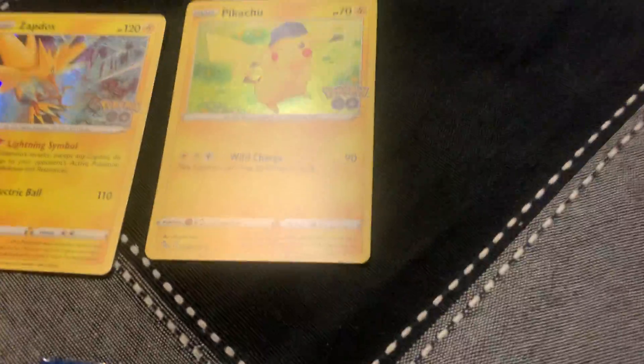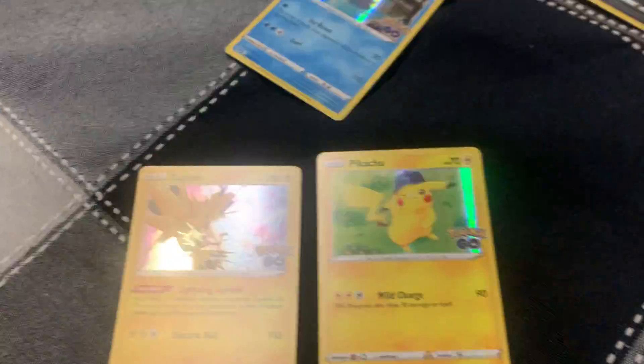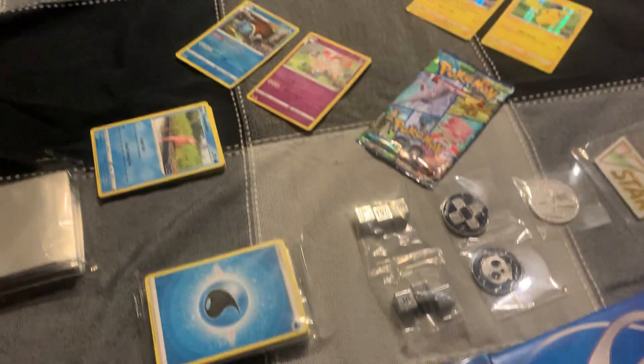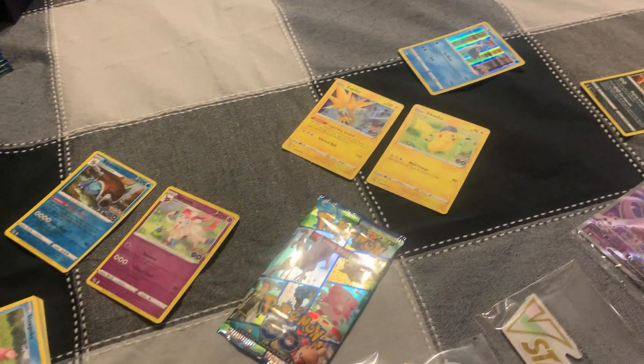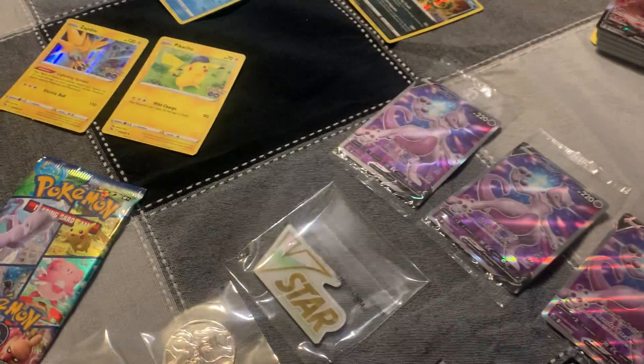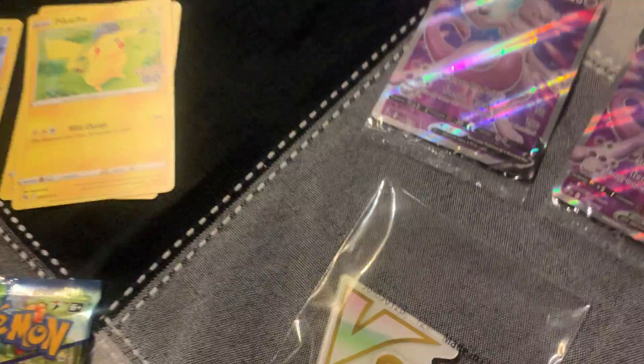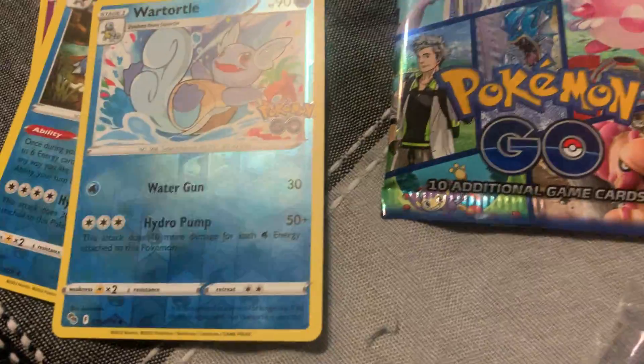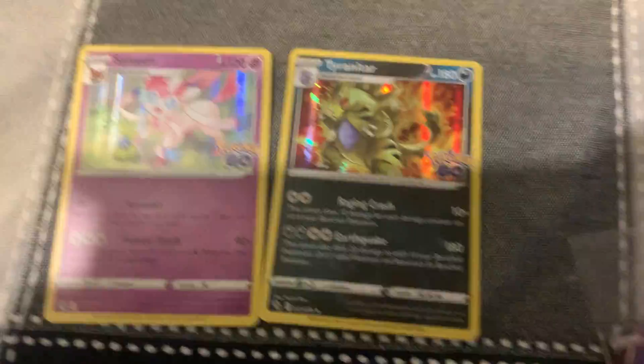Another reverse Blastoise over there. There's a lot of us here this time. We got the Gyarados — the same one. And we got another Pikachu. See the Pokemon Go logo in the corner of these cards?